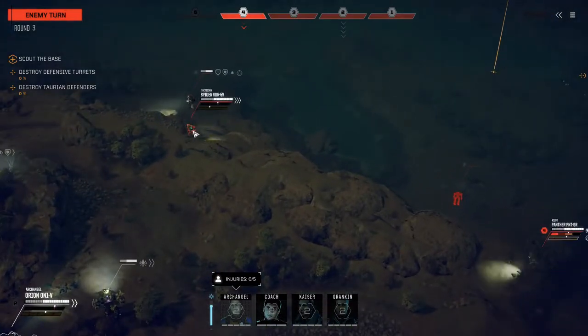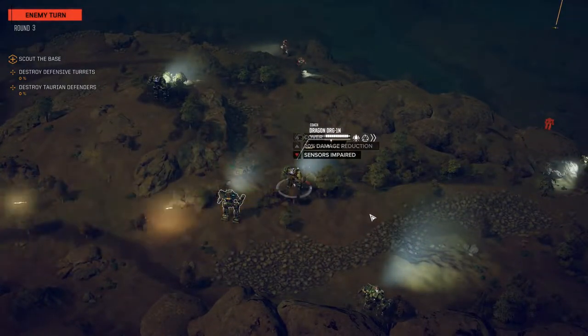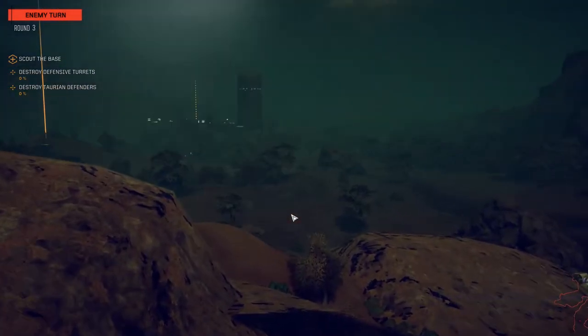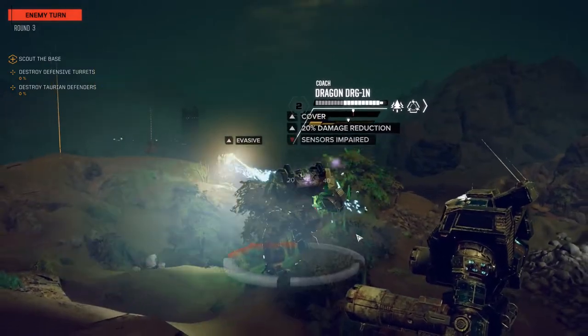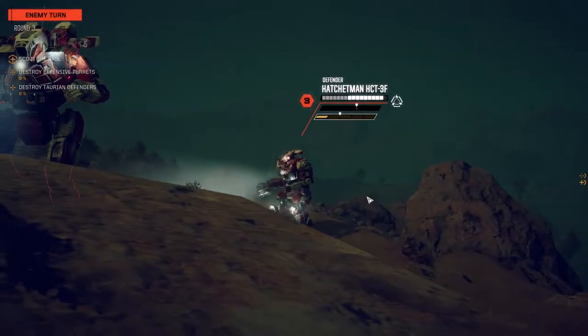If I can melee you, that would be interesting as well — or bring you down. We got a panther. I haven't seen panthers in a while. Kind of bad. But it was Coach. I need Archangel to take the damage, not Coach. Well, Coach can take it, but I'd rather him not. He took another one. That's pretty bad. I'd rather that didn't happen.